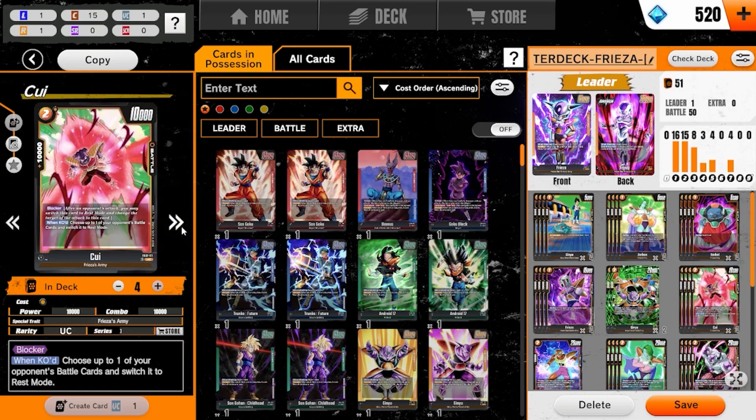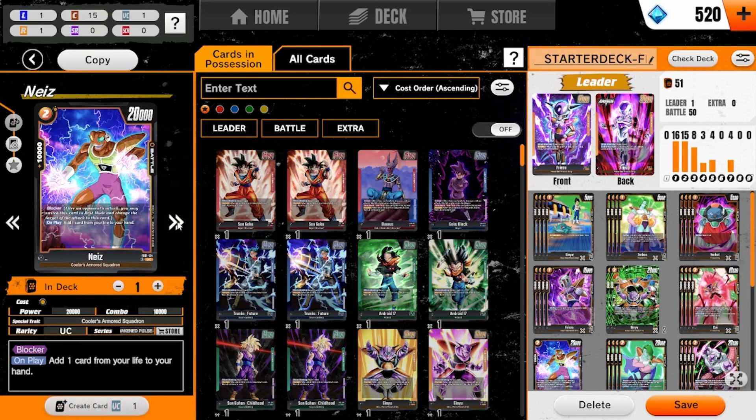I'm playing four Q. He's a blocker, but he's also really good against green matchups — and right now the majority of decks in this ladder are green. You can choose one of your opponent's battle cards and switch it to rest mode when he's KO'd, which is really good. I would actually run four Nez if I was playing this in physical, but I just don't have four on the simulator right now. He self-awakens — on play, you add a card from life to your hand, and be mindful that is mandatory, not optional.